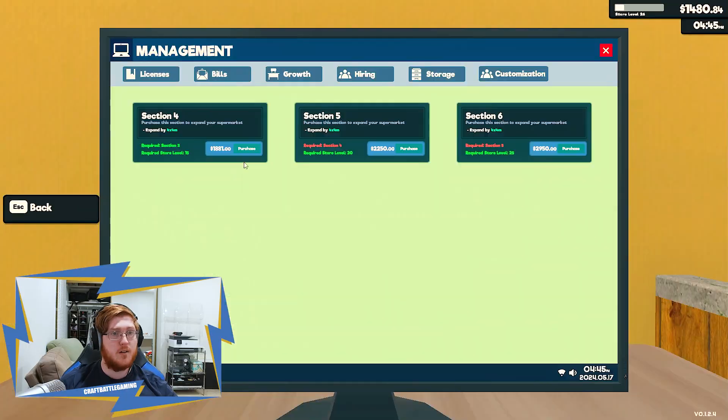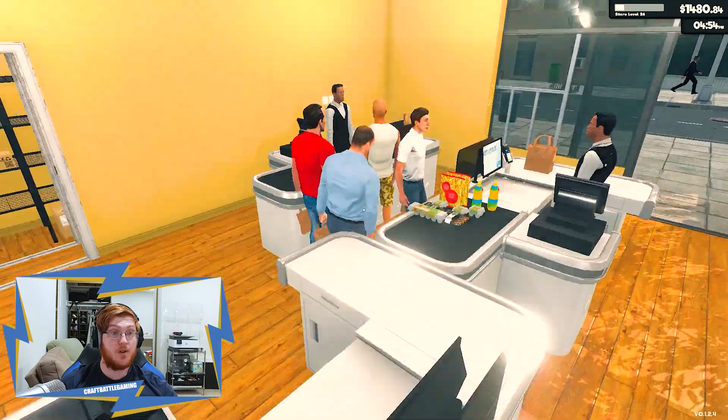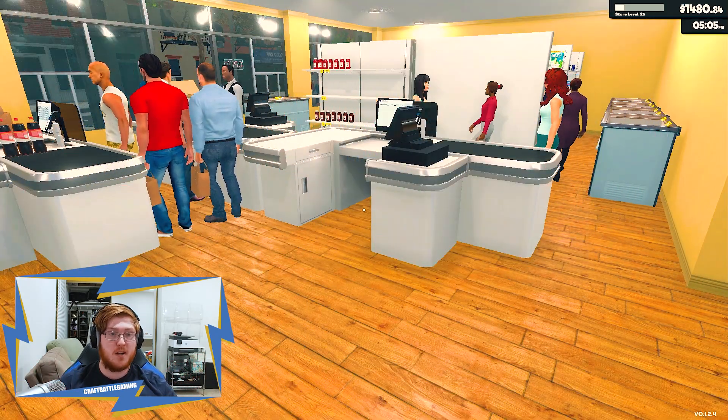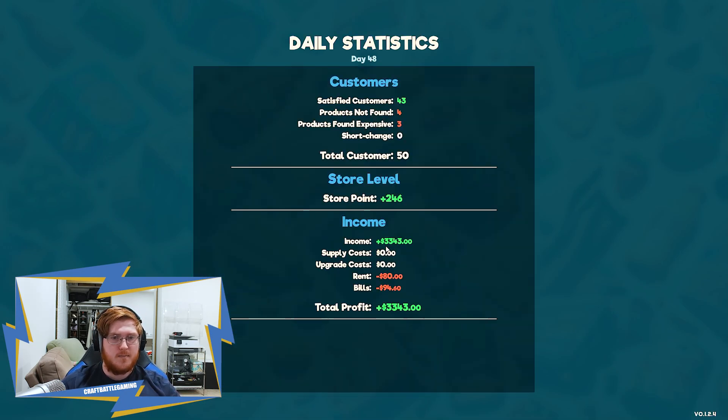We might honestly be able to buy the expansion off this first day. We are not gonna do it — just putting it out there — but we could. We'll have the money for it: 3480, considering we started the day on 100. That's insane. Total profit for the day: 3300.